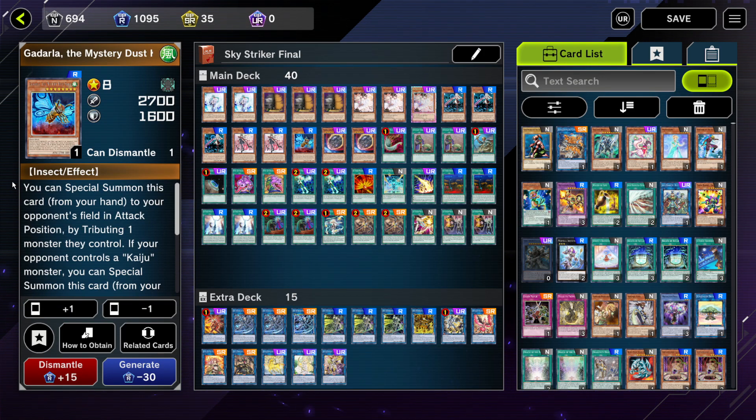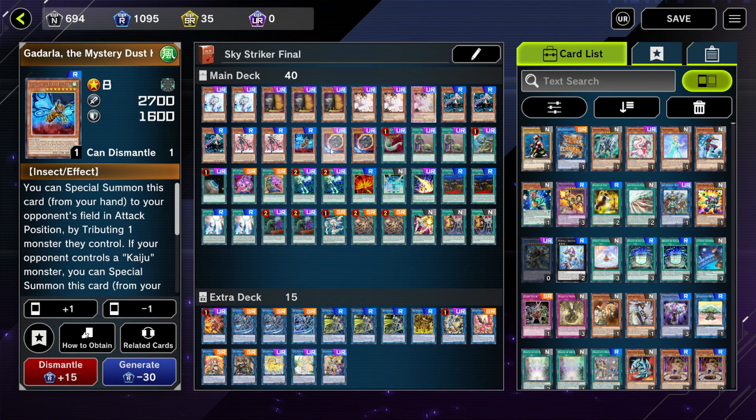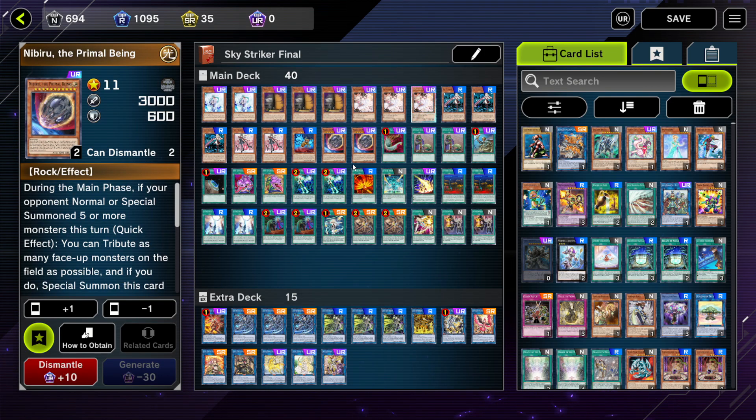And then I play 1 Kaiju. Why Kaiju? Because Kaiju is the answer for annoying boss monsters that cannot be targeted or are unaffected by card effects — like for example Number 59, the Crooked Cook. That's why I include 1 Kaiju in my deck. Then I play 2 Nibiru, because in Platinum I saw a lot of combo decks that summon 5 or more monsters, so we can punish them with Nibiru when needed.